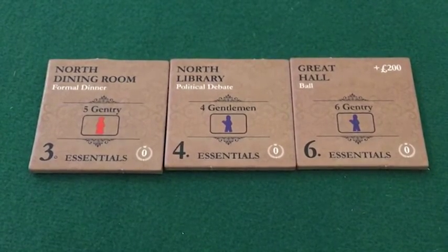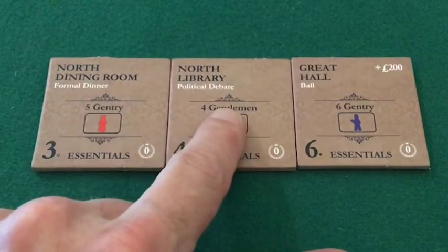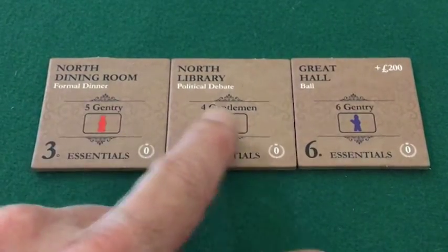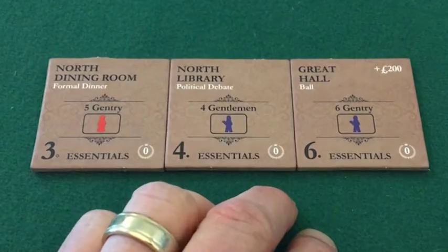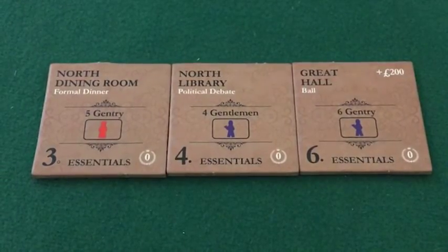The reason is this is a unique favor — in quotes — in that the number of people who come to these particular activities is very large: five, four, six. The largest groups that can come to a manor house activity are associated with the brown essentials improvements.